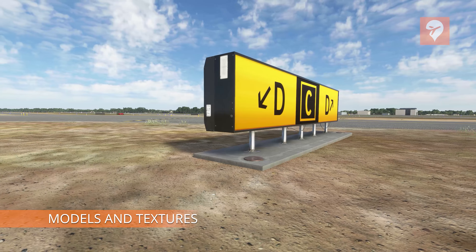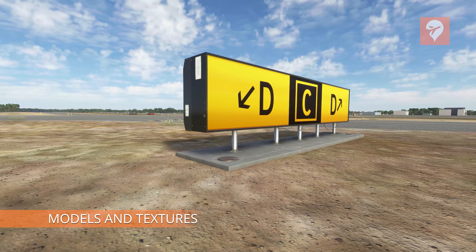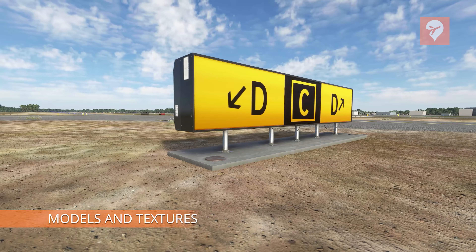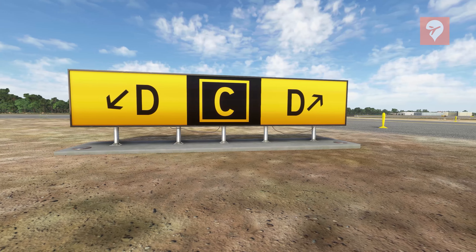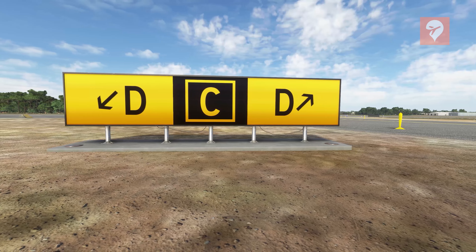How do you feel about the taxiway signs that default Microsoft Flight Simulator has to offer? Personally, I think they're pretty mediocre, lacking in accuracy, tough to read, and have a slight tendency to get in your way. The folks at BlackSquare and JustFlight agreed and decided to develop RealTaxiwaysUSA. Let's find out if it's worth picking up.